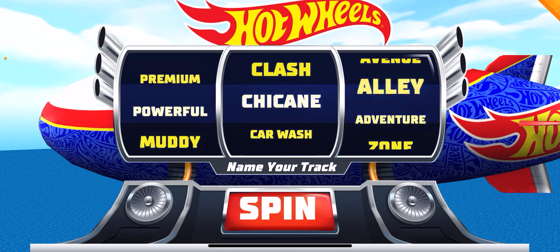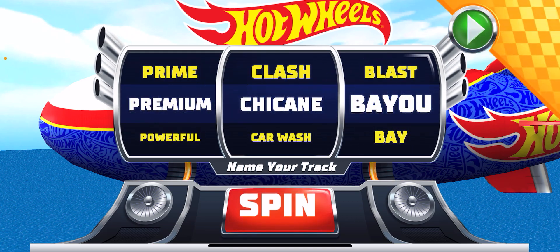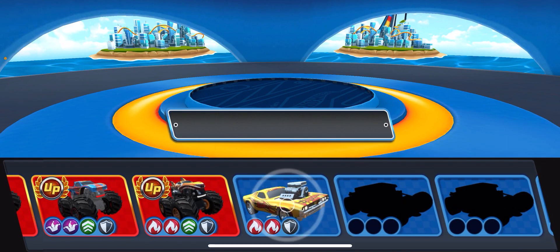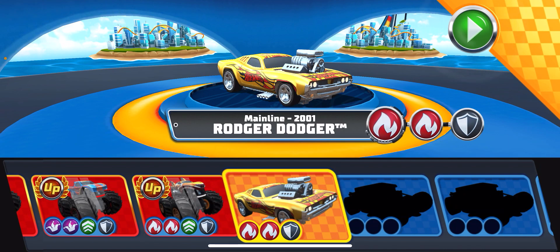Press the spin button for a random name, or swipe the reels to create one. Choose your ride. Race on.